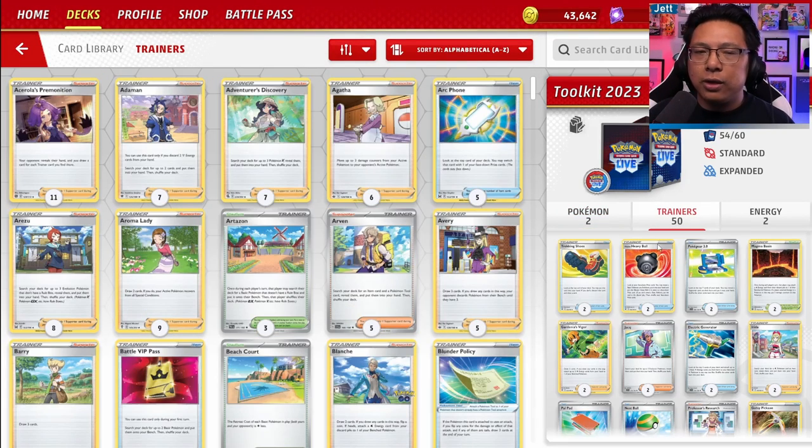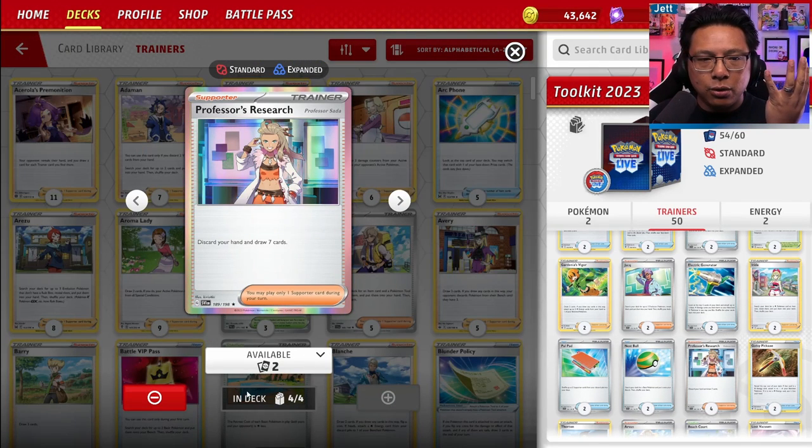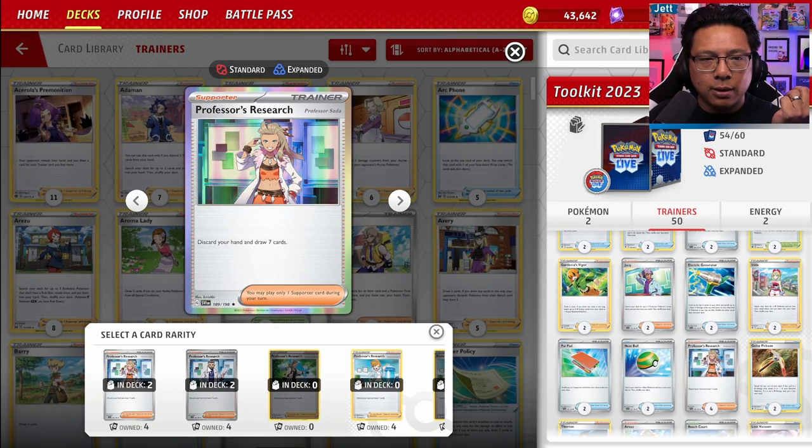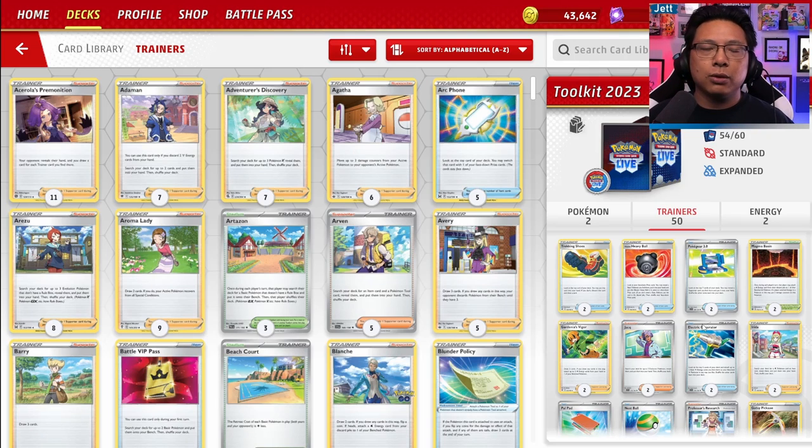As far as trainer cards go, we're getting a whole bunch. It's two copies of every card except for Professor's Research — you're actually getting four copies: two of Professor Sada and two of Professor Turo. Four copies of Research is great because normally these trainer toolkits only come with two of a kind, and Professor's Research is one of the best cards ever printed. You're going to want three to four of them in almost every deck you build.